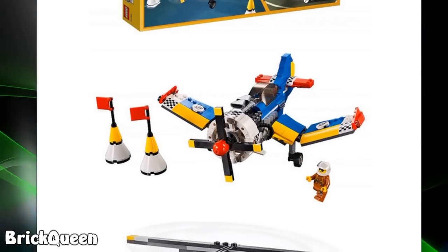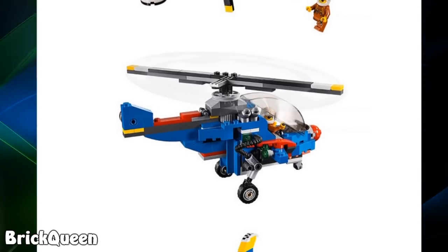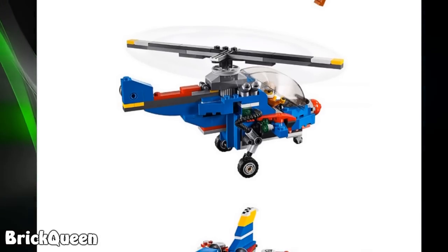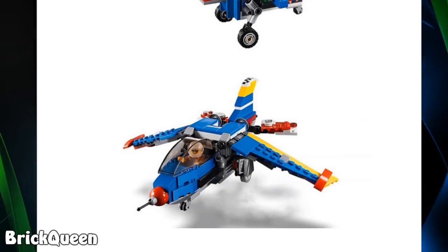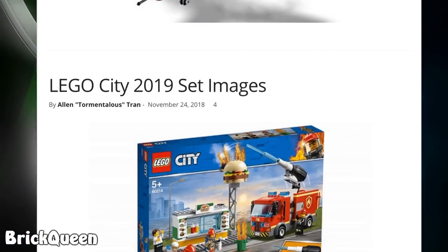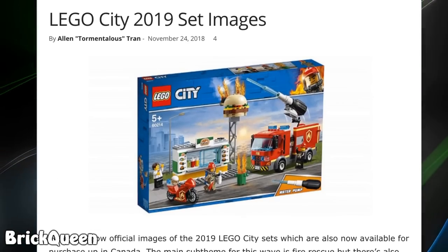The wings fold in the middle instead of being straight across — that's kind of different. Then yet another helicopter, because who doesn't need a million helicopters, and then a different plane. That's all the Creator ones.